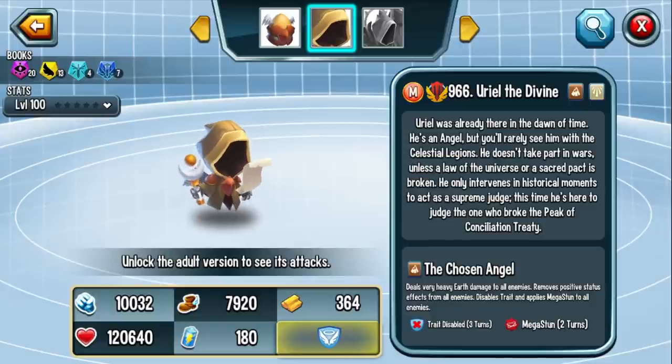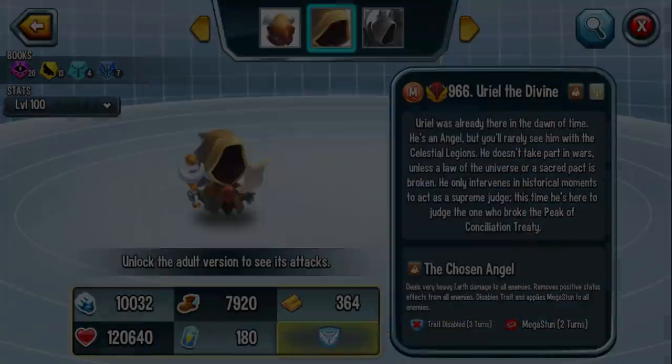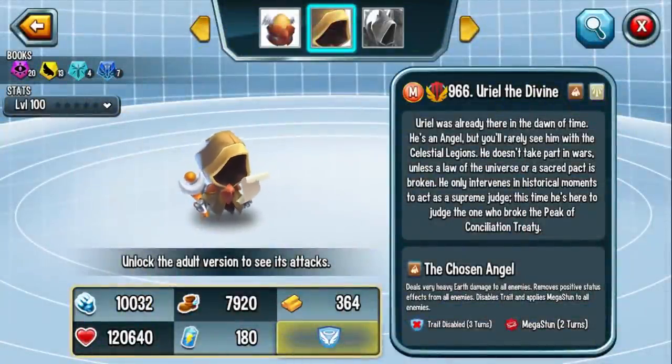His ultimate attack, the Chosen Angel, deals very heavy earth damage to all enemies, removes positive effects from all enemies, disables traits, and mega stuns all enemies. Phenomenal ultimate — this is the kind of ultimate that changes the course of a game. Too bad it doesn't give yourself pierce, because against dodge area monsters you'll still be in trouble, like in a mirror match. But so far from what we can see, phenomenal trait, and we need to take a look at stats.